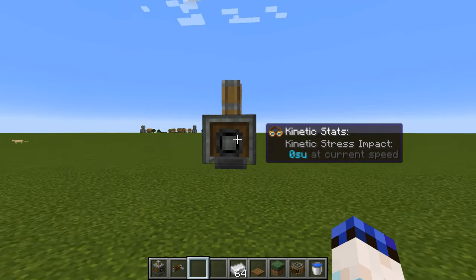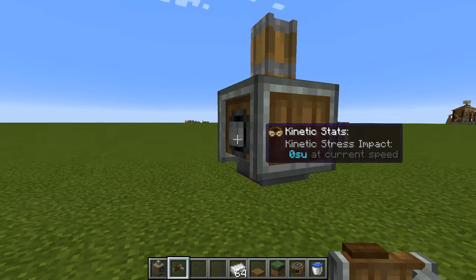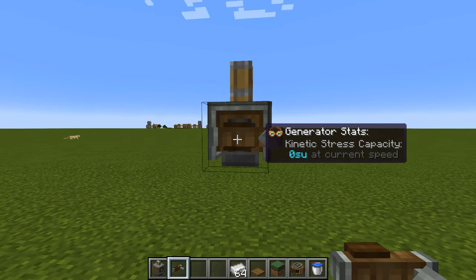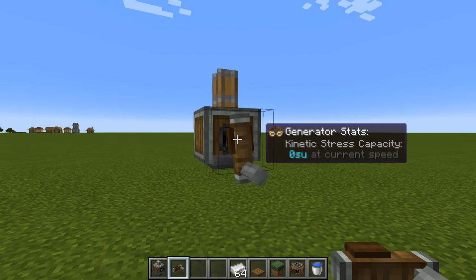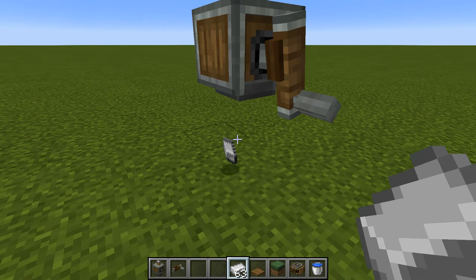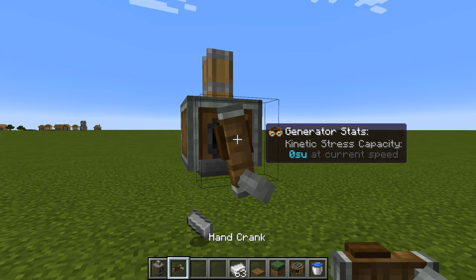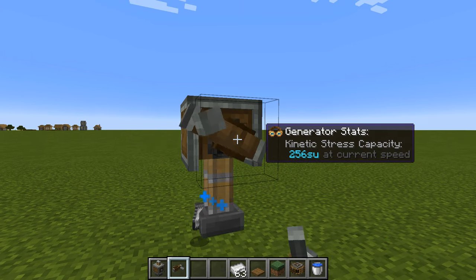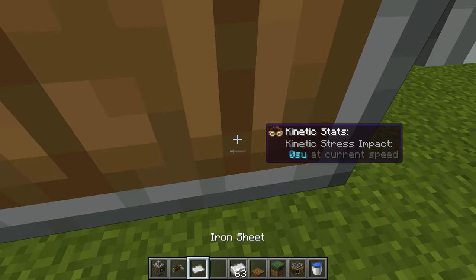You can operate your mechanical press using a hand crank by slotting it onto the side where you've got that little shaft, and when you right click on it you will find that it turns around and is able to operate. To make it work, you just need to throw an iron ingot under the bottom of it and then set it off. With the hand crank, just right click and hold it down — and there we go, our little iron ingot has been stamped into a sheet.